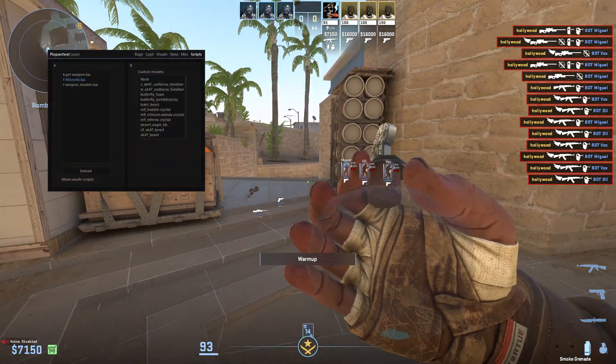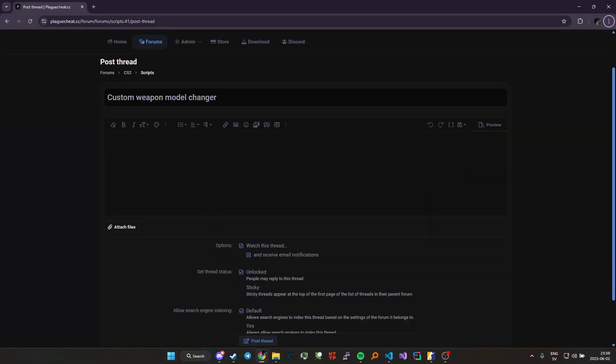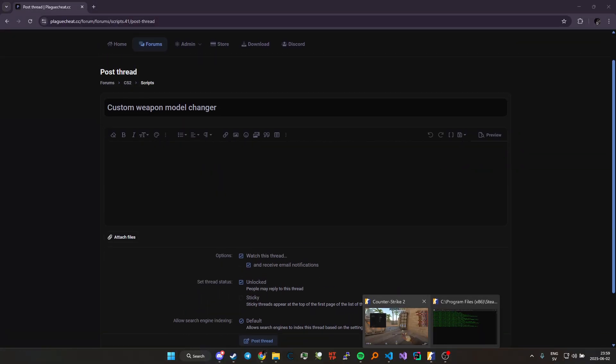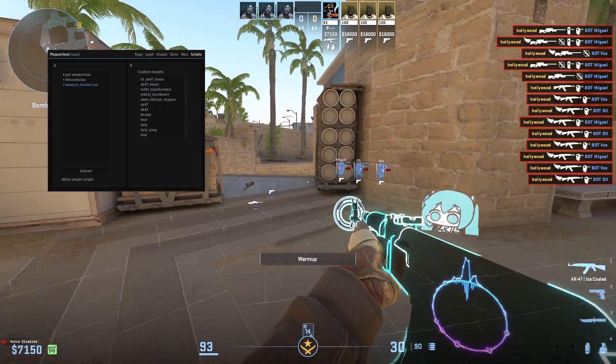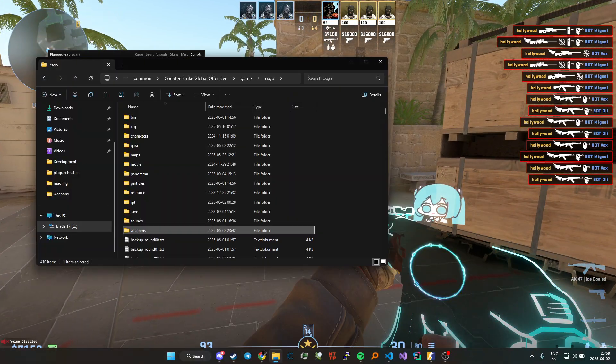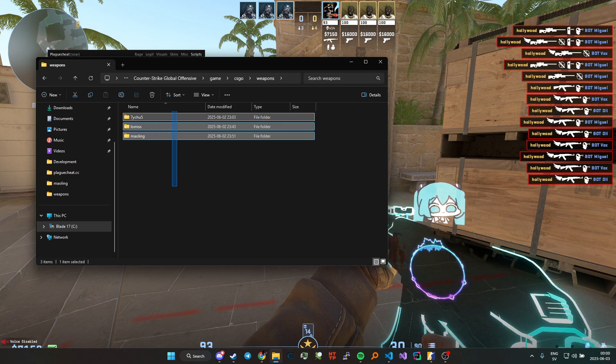Just load the script, weaponmodels.lua. I'm gonna be posting it on the site after this video. Just download it and put all the models in the folder here. This is the folder you want to put it in, so go to your game folder and game/csgo, then go and make a weapons folder like this. I'm gonna be linking all these.